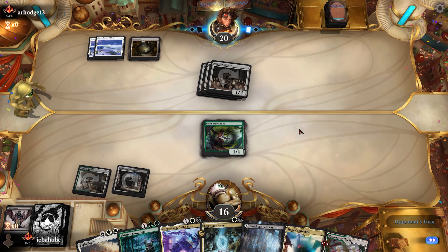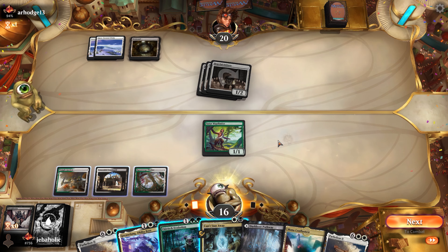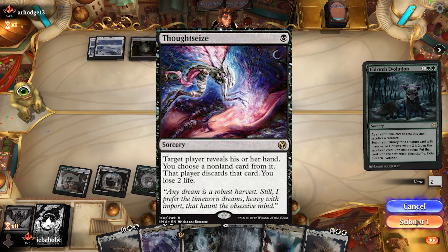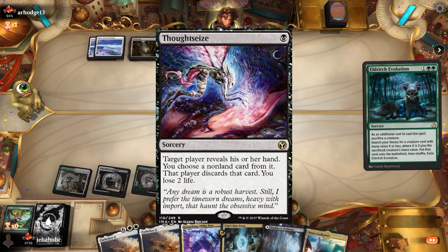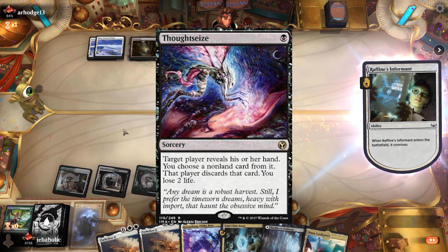Despite these different builds, there are a few must-have cards in both lists. Other than the vehicles and Grease Fang, those cards are Thought Seize. This is really your only way to interact with the opponent pre-sideboard. A well-timed Thought Seize can disrupt your opponent's game plan to buy you more time, or snipe removal or a counterspell that would hinder your own game plan.